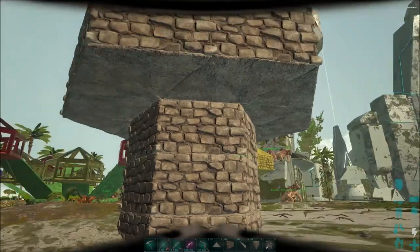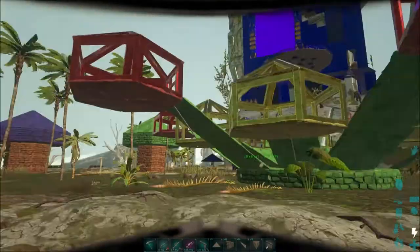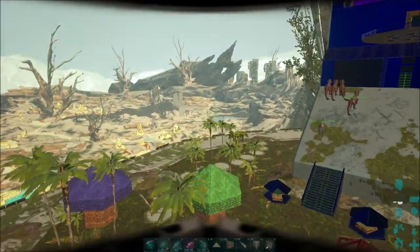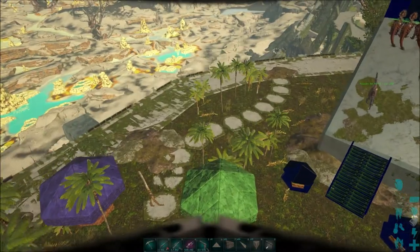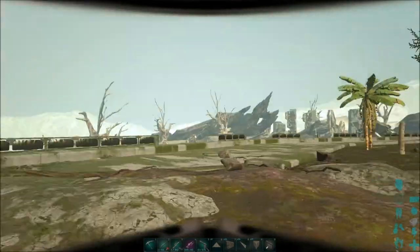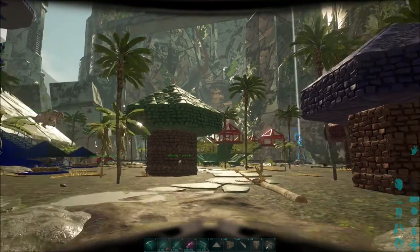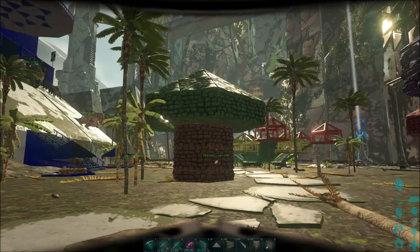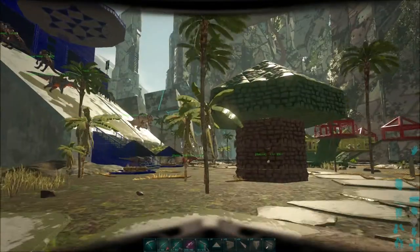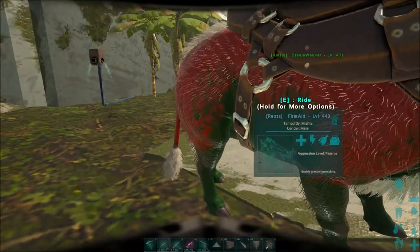As you saw, that was just a very simple build. Now I'm going to make a mushroom but turn it into a taming pen — basically a giant mushroom. I'm going to build a mushroom that's bigger than this. For this mushroom it takes a bigger base.